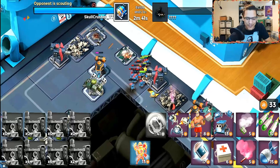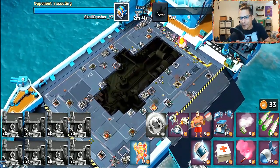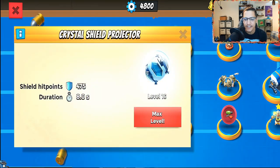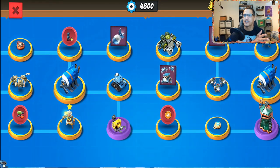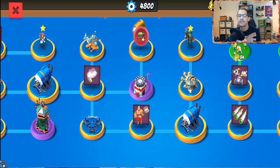All the tools in the toolbox to clear the mines — boom goes the dynamite! It's definitely going to be something else when you're using the Crystal Shield Projector with the Seekers. And honestly, Crystal Shield Projector and Seekers is just the start — there are going to be so many other troop combos you can use it with, not even mentioning the Explosive Drones and the Super Warrior.